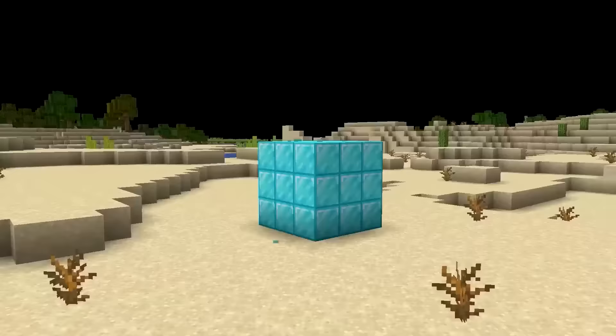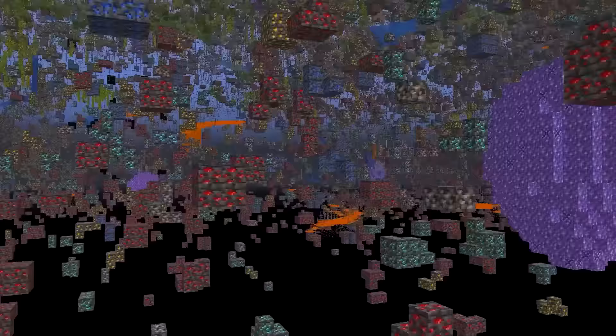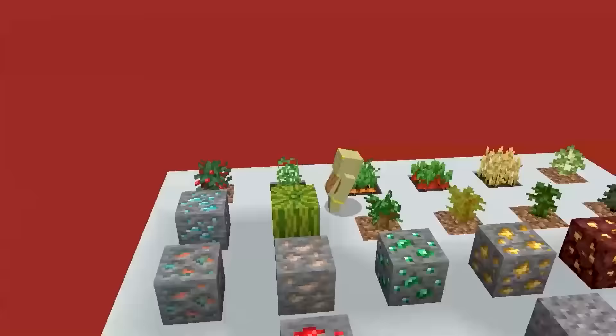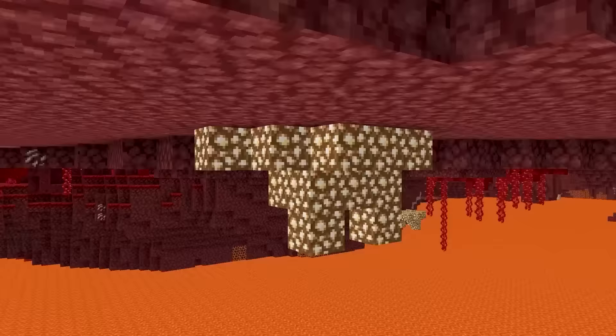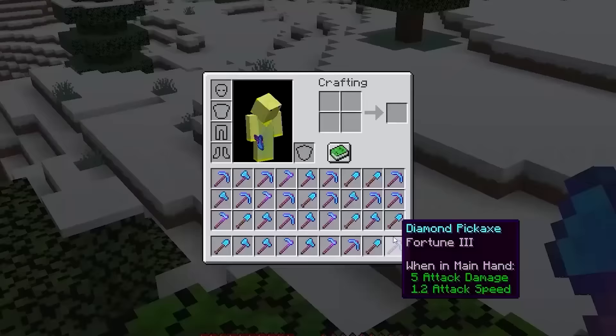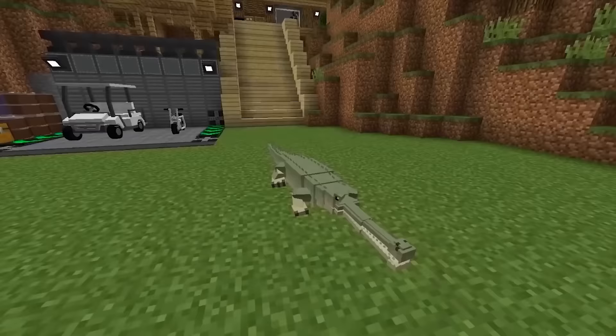If you're using fortune just to mine ores, then you're missing out big time. The fortune enchantment isn't exclusive to ores — it applies to almost everything. Amethysts, glowstone, melon, nether warts, seeds, flint and saplings are all impacted by the fortune enchantment.